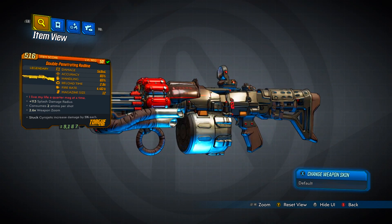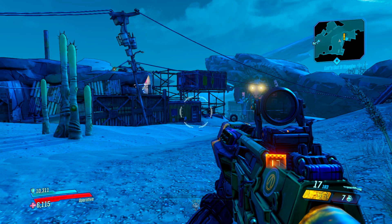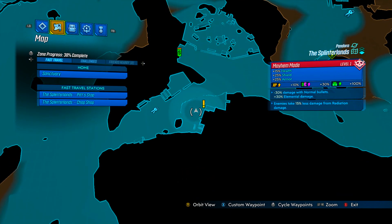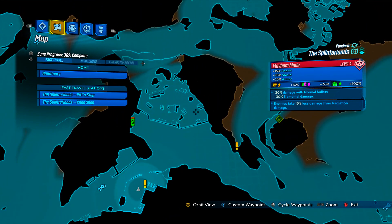So yeah, let's show you guys how to get this. The first thing you're going to want to do is fast travel to Pandora, then make your way to the Splinterlands. When you do, make your way to where I am right now on the map, because this is a quick save station so you can save and quit, and then just mark this area over here as to where we'll be going.